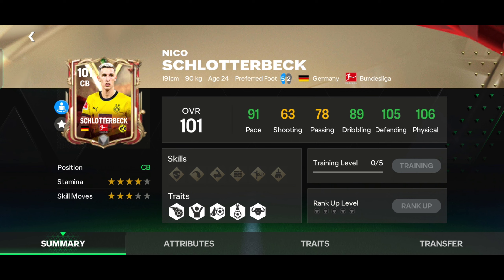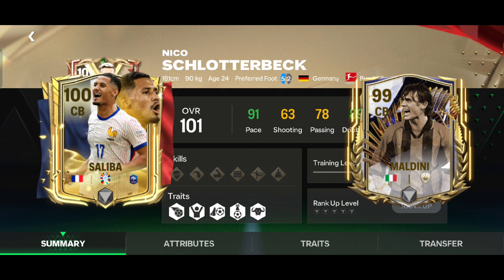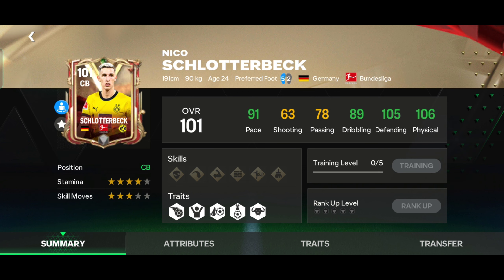After using Schlotterbeck, his card is absolutely a banger. His pace is insane for a defender and his defending is amazing. His tackling is amazing and accurate, and his header is also amazing. Schlotterbeck is an amazing centre-back to cover your defence, so I will rate him 9.6 out of 10. If you want a centre-back, Schlotterbeck is amazing, but if you don't have enough money, you can buy Maldini or Saliba — they are insane for centre-back. Let's see some of his insane skills.